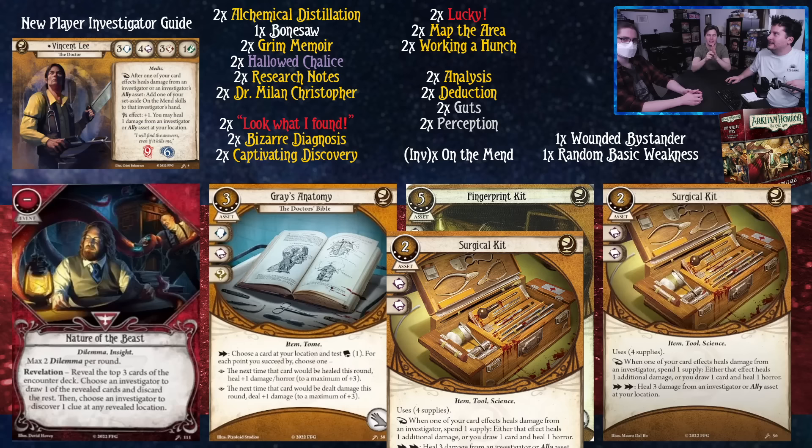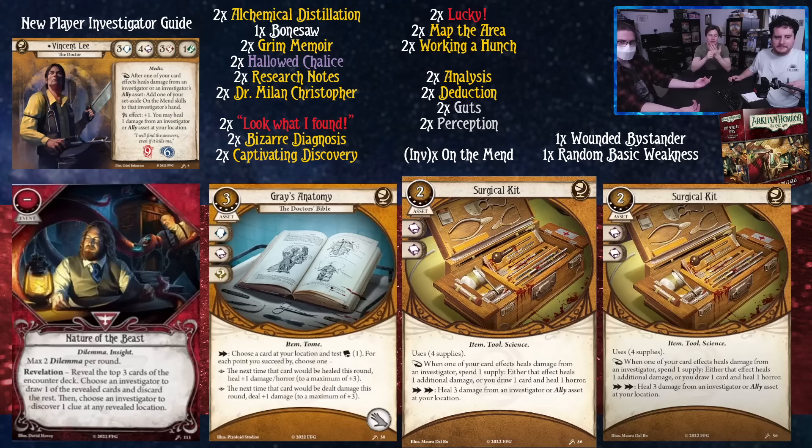Grey's Anatomy is here due to a strange part of Vincent Lee's deck building — apparently cards that sound like they heal damage qualify. It makes sense because it was clearly intended to, it just actually doesn't technically heal on its own — it modifies the healing effect of your other cards. The words 'heal damage' appear on it with a 'plus one' in there rather than the exact required phrase, but the designers said it could be included. Just template your rules better, FFG.